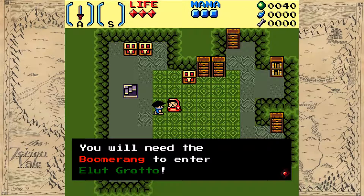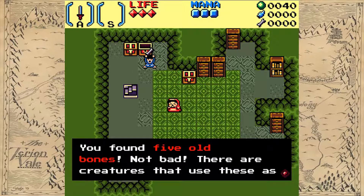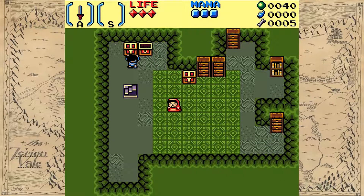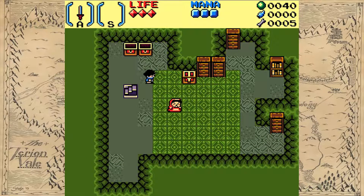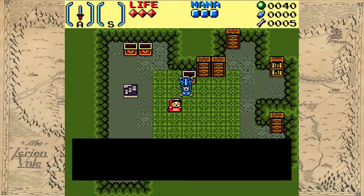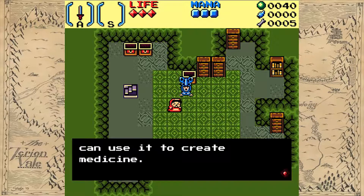You will need the boomerang to enter the Lut grotto. I've got five old bones — not bad. There are creatures that use these as a currency. So instead of rupees, we got bones. I got a bat wing — that's another forging item. I found a night wing, a beautiful insect which is used in many potions.